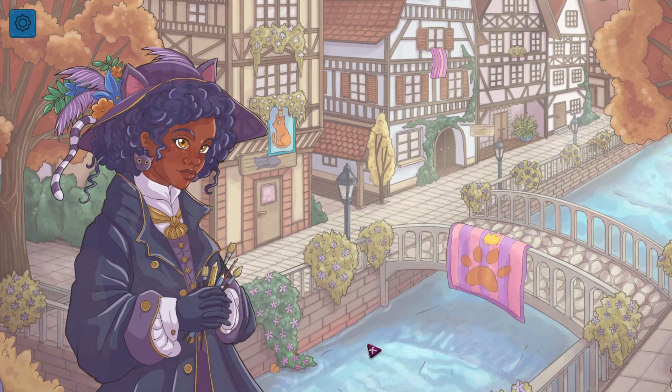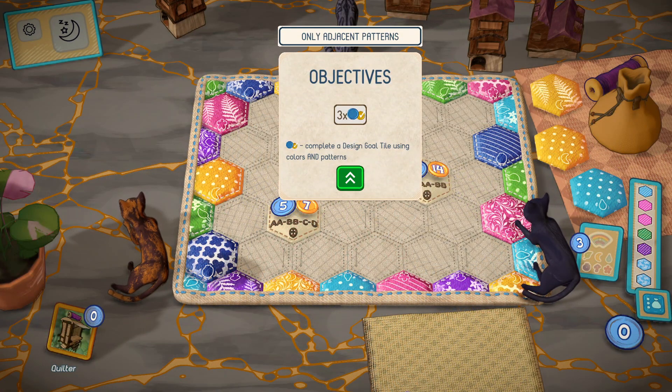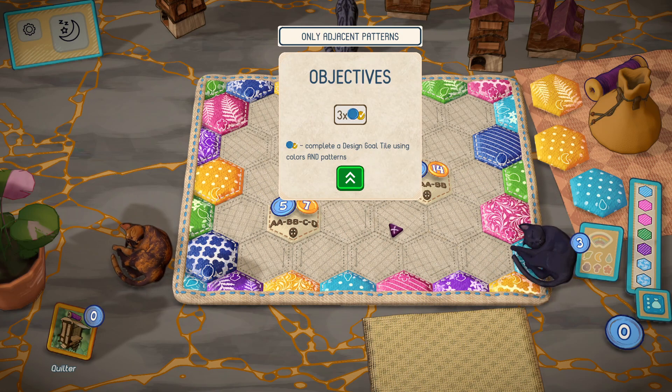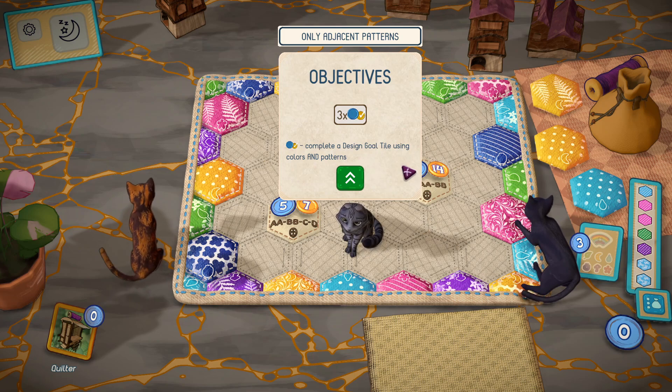I'll do my best. So we need to get the blue points from one design goal tile — both colors and patterns — and only adjacent patterns allowed. Gotta remember that the colors can be whatever, as long as they fit the design. But only adjacent patterns.